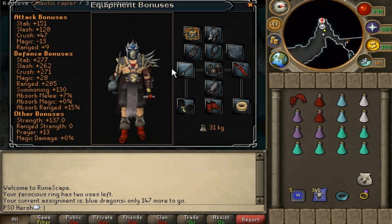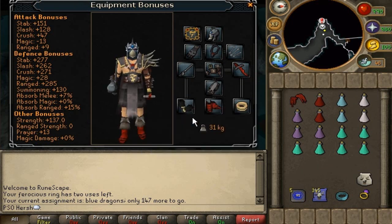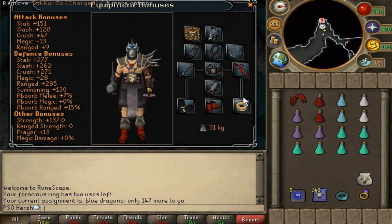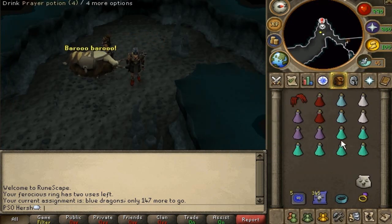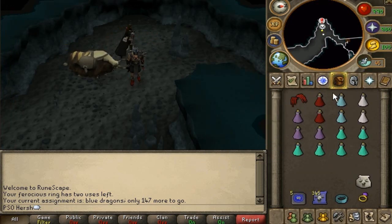Everything else is pretty standard: slayer helm, ardy cloak for the stab bonus, bandos for the strength bonus, and barrows gloves. The berserker ring or Tzhaar-Ket-Om ring is probably the best ring in the game and definitely outranks the old DK rings unless you have them imbued. My spec weapon of choice is always the dragon claws. Alright, let's get right into it.